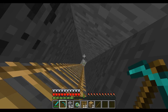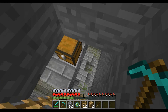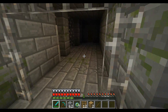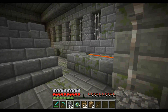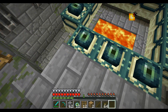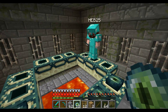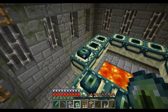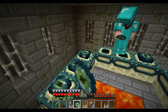I always figured a stronghold would be on the side of a mountain with big castle things sticking out. Nope, they're underground — like caves with different textures. We're going to complete this portal we just found with Ender Eyes. Should I explore the stronghold before I go through?